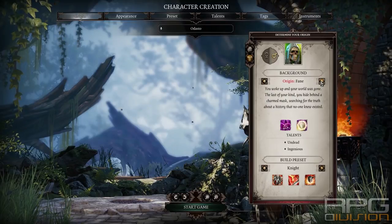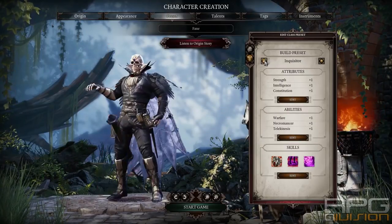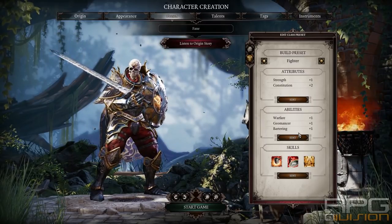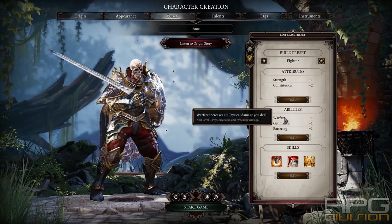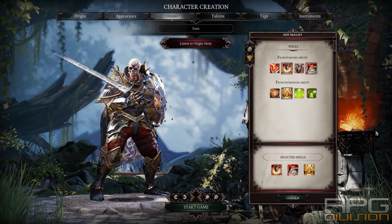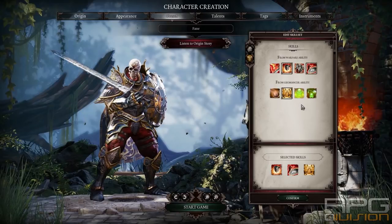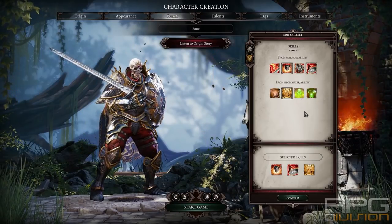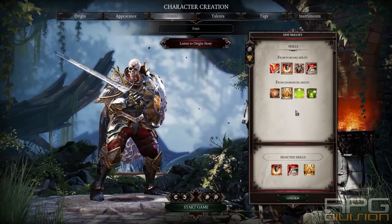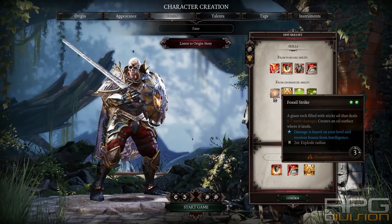Now let's go cover Fane and go through each and every class. First, the Fighter class — probably the best one for Undead. You already have Geomancer 3, which is extremely important, and Warfare is extremely important for Fighter, Knight, or any other melee strength class. Geomancer ability is extremely important because of the Contamination and Poison Dart skill. If you don't want Geomancer on your main character then you need to have one in your party. Fossil Strike is useless because it creates an oil surface, which can be ignited, and fire is very bad for Undead.